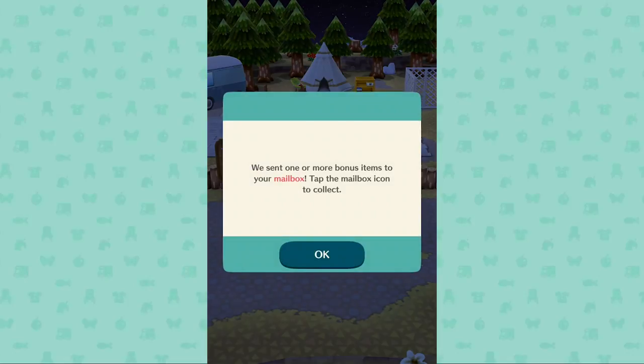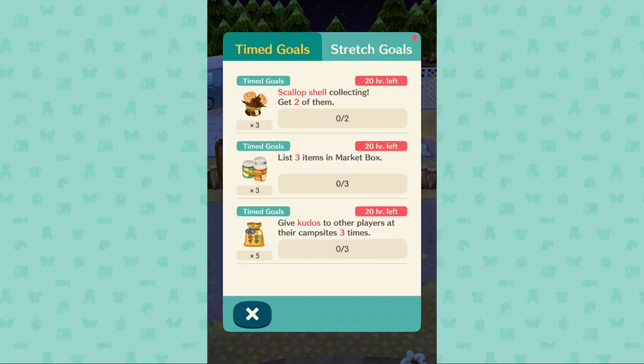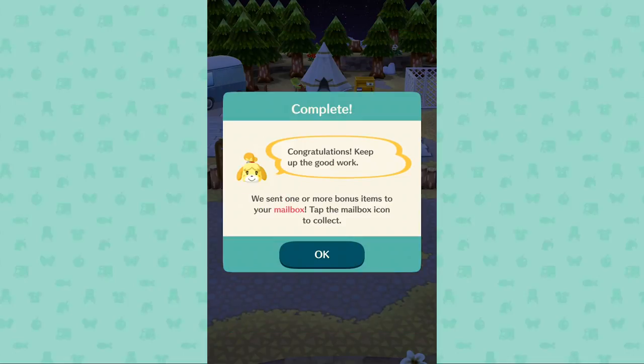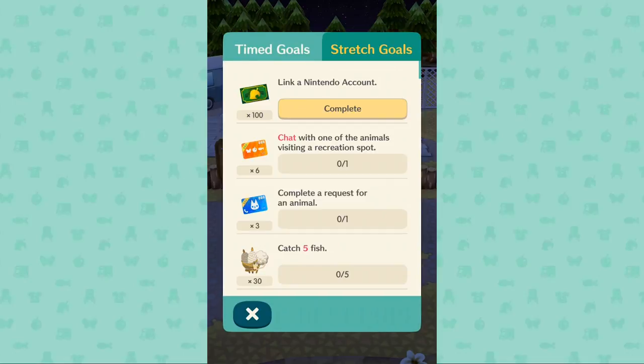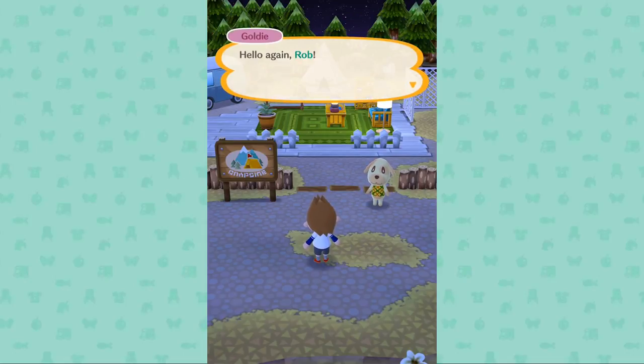We sent one or more bonus items to your mailbox — tap the mailbox icon to collect it. So here's how we can earn things. Time goals: scallop shell collecting — get two and we get wood. List three items in market box, we get those drinks. Give kudos to three other players' campsites, we get a bag. Stretch goals: become a campsite manager — complete, we get ten leaf tickets. Link a Nintendo account and you get one hundred leaf tickets. Let's read what the stretch goals are.